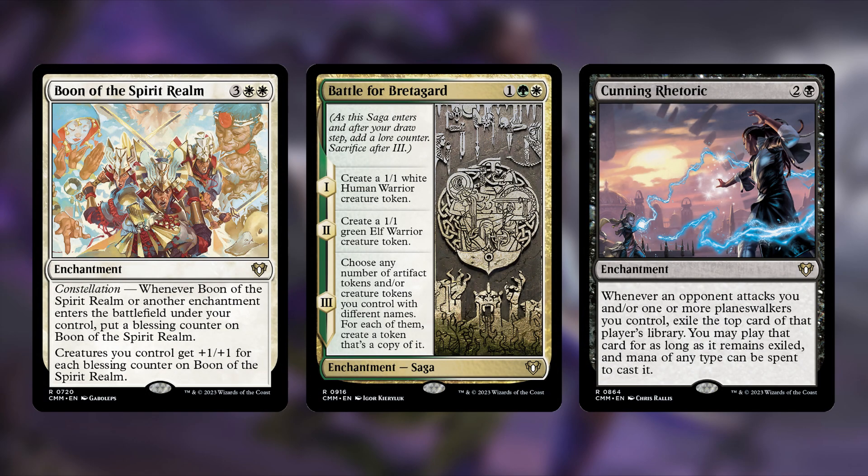I'm going to apologize ahead of time for anything you guys may have really liked. First up is Boon of the Spirit Realm: three and two white, an enchantment with constellation — whenever it or another enchantment enters the battlefield under my control, put a blessing counter on it, and creatures I control get +1/+1 for each blessing counter. Here's the thing: I noticed I wasn't really doing a lot of attacking — this deck is more of a pillow fort setup situation. I didn't really care if my creatures were huge, so it made the cut list toward the end.